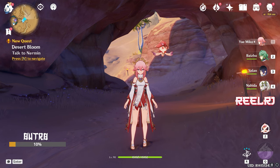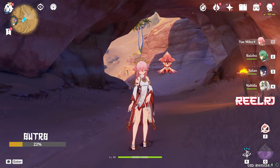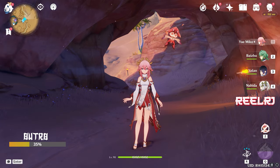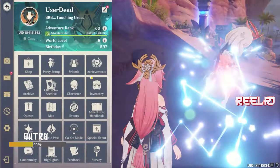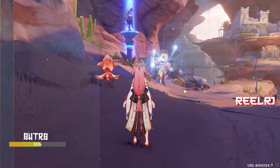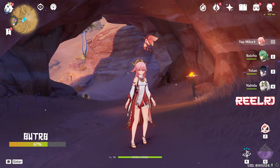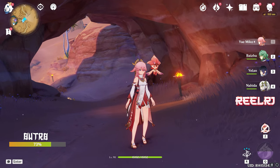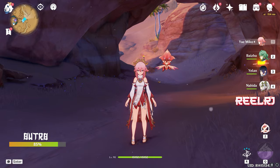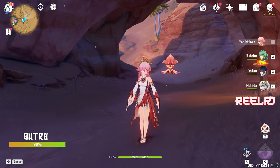This is the updated list for Yae Miko, including Wandering Evenstar as the latest four-star weapon released after Nahida's banner. One more weapon in the game is the shop weapon, but I didn't recommend it because it doesn't fit Yae Miko's kit. That's my top five list — I may be wrong in some areas, so feel free to correct me in the comments. Like, share, subscribe, and I'll see you in the next video. Bye!